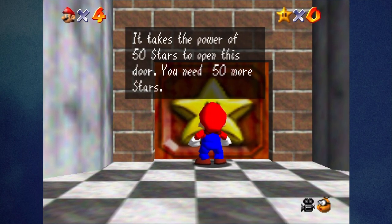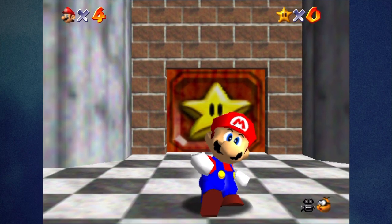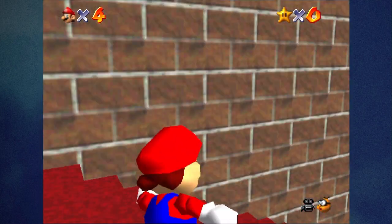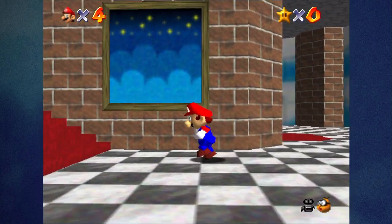The one on the second floor says: 'It takes the power of 50 stars to open this door. You need 50 more stars.' — well, however many stars you're missing. Obviously we have zero because I'm using the GameShark.